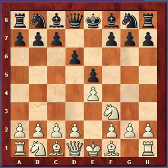So from this position, what move should white make? The most common move for white is to immediately attack the center with d4. So white plays d4.